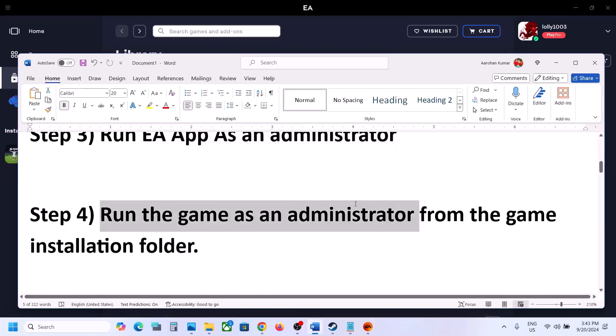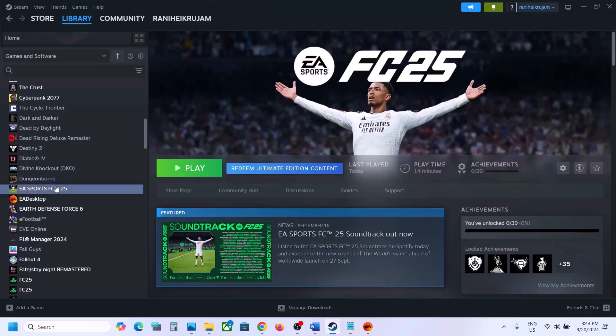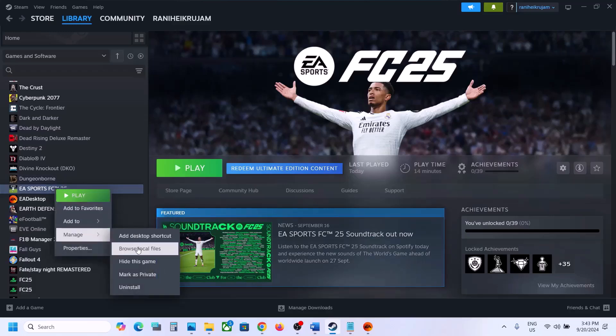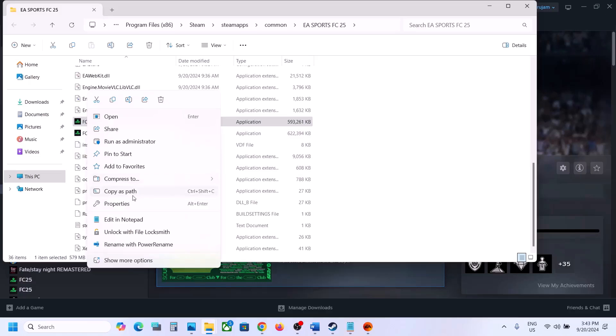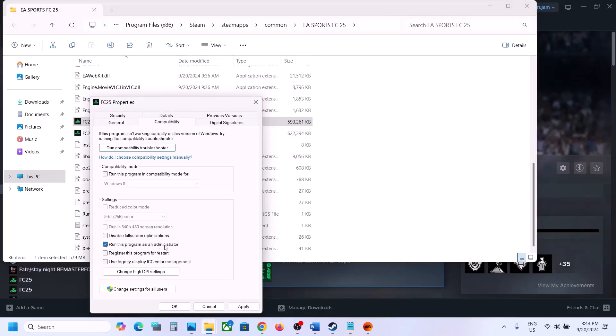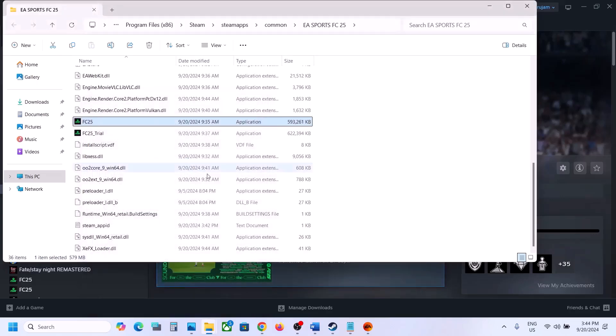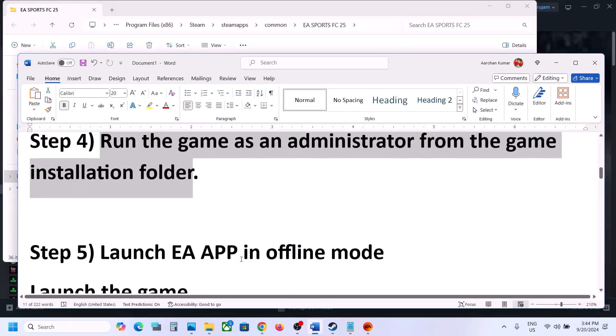Next step: run the game as an administrator from the game installation folder. Go to the game installation folder, right-click on the game exe file, select Properties, go to the Compatibility tab, put a check on 'Run this program as an administrator,' hit Apply, click OK. Launch the game from the game installation folder by double-clicking and check.